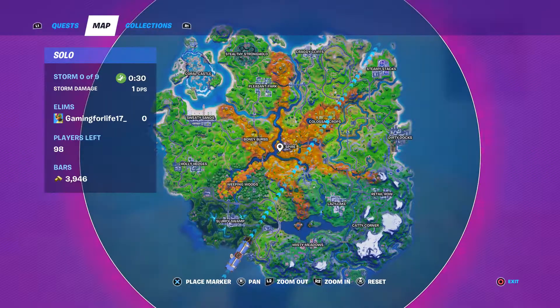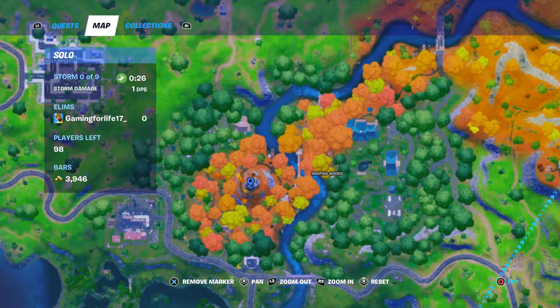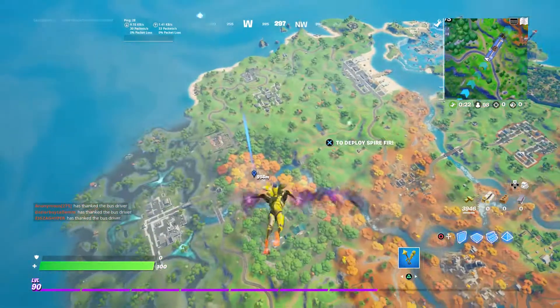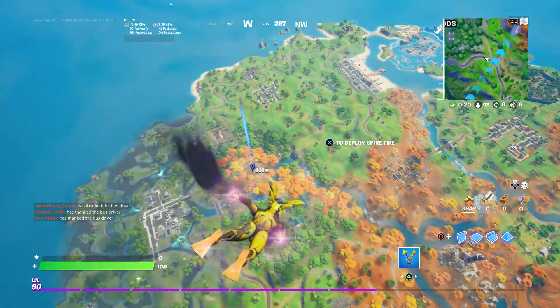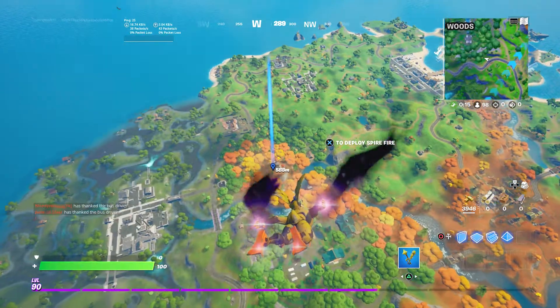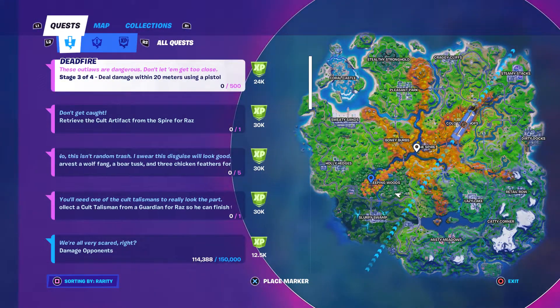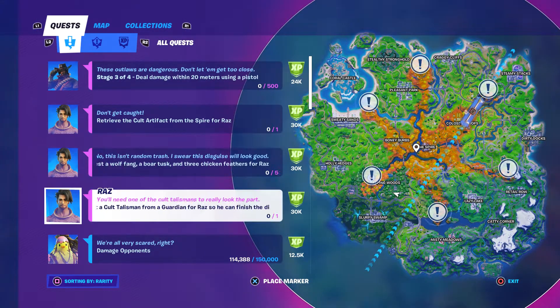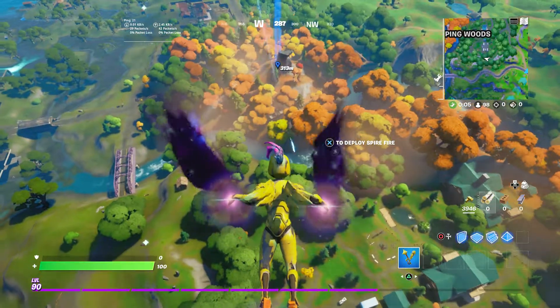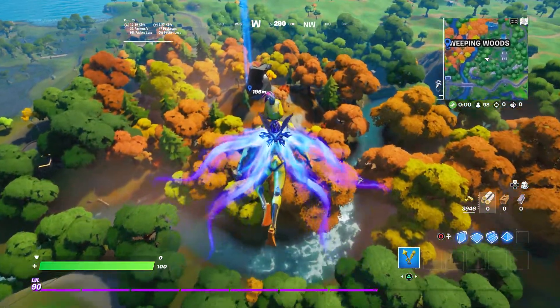We're in the battle bus right now and I'm going to go ahead and mark that location. We're going to come in from the top and start taking down that NPC guard in Weeping Woods. Remember it's any one of those six locations — I'll show you on the map again where you can find them.